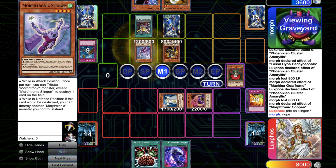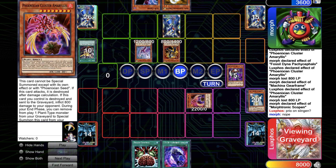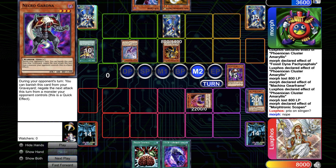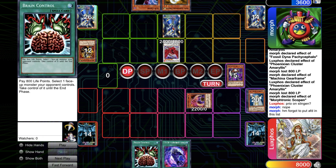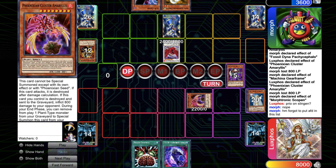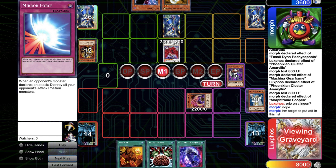Now he can go for Junk Box, special summon back the second Slingan, and can still make the Synchro play he wanted, so he can just clear the board. I tried to protect the Amaris with the Necrogarma, it works. Then he goes for a Slingan 7. He goes for Black Rose and doesn't use the effect. Black Rose is just bigger than the Amaris, and he also has the Mirror Force.